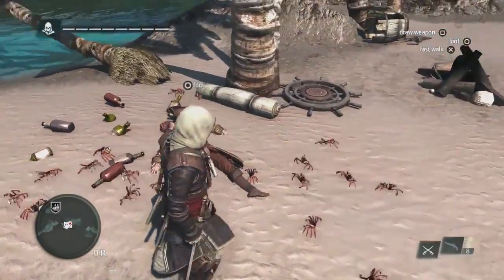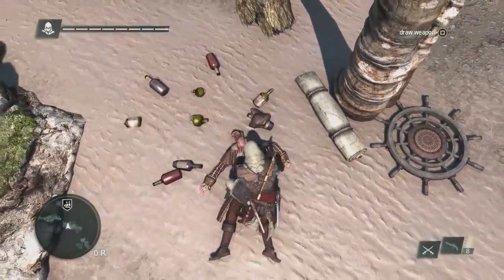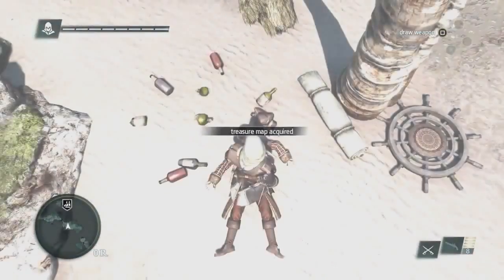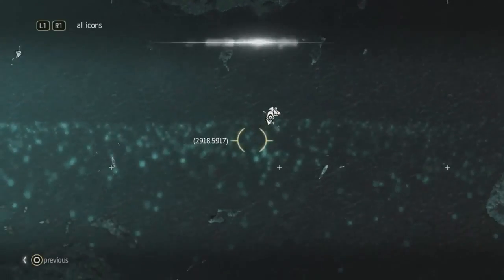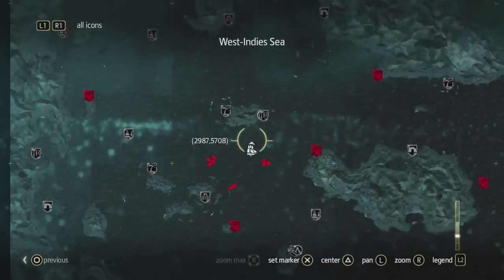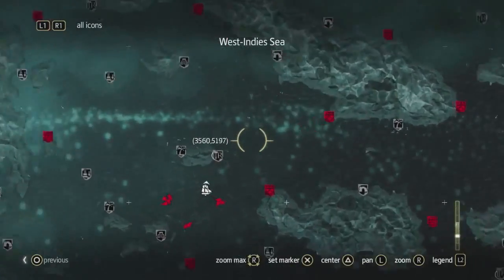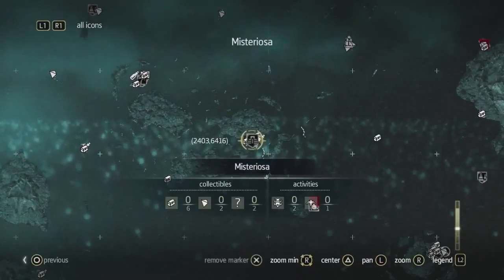As we see here, there's a sailor. We're going to loot him, and we're going to find a treasure map. Treasures are very important in the progression of Edward and the Jackdaw itself, which is your ship. This treasure map is asking us to go to an island called Mysteriosa. Mysteriosa is fairly close by, but as we zoom out, we can see how massive this world really is — we have over 50 unique locations. These are big places that you have a lot of things to find and do.